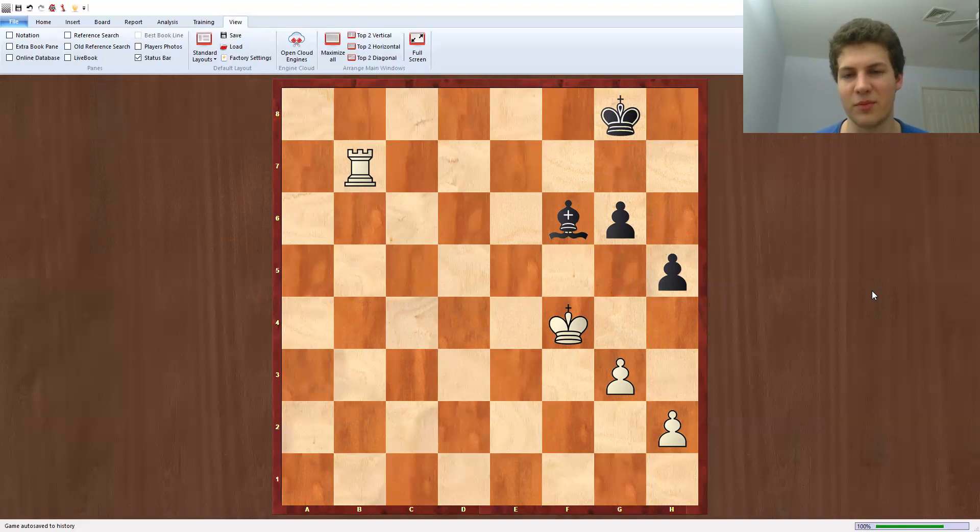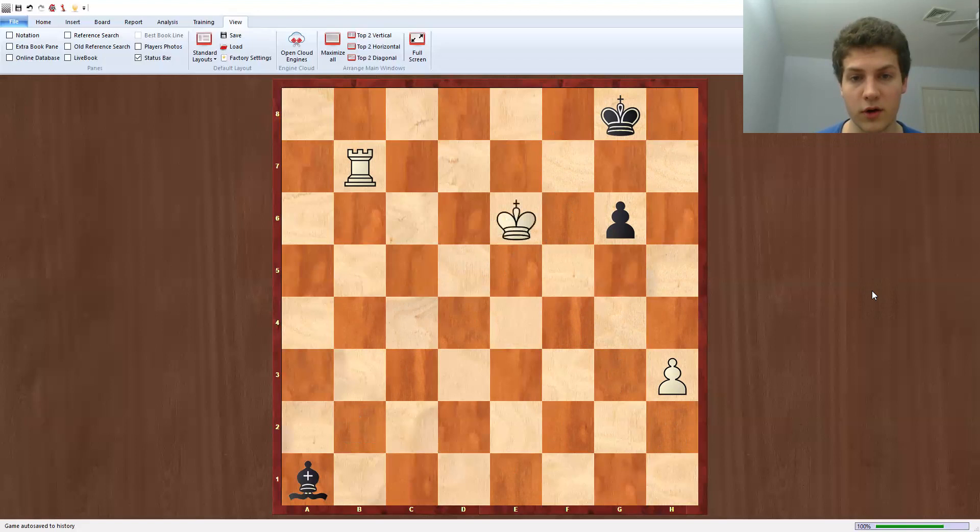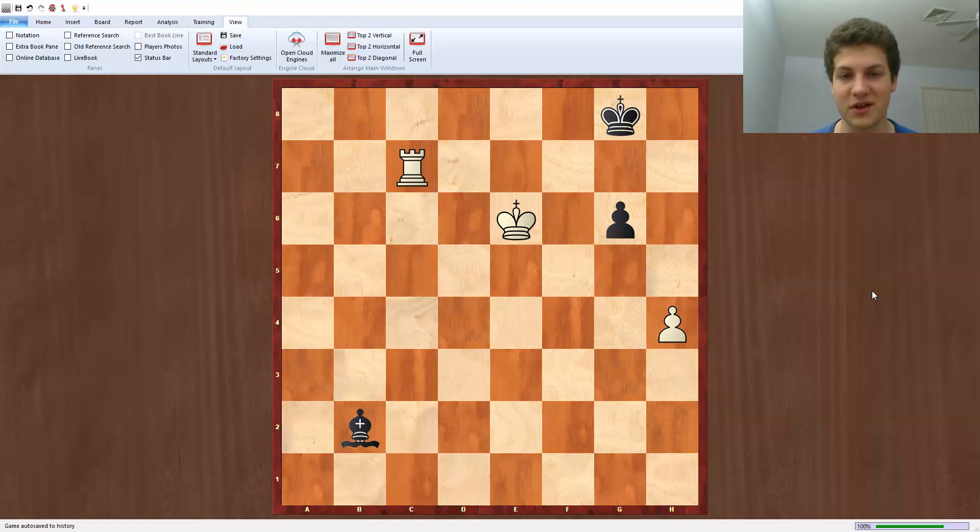And now g4. We just wait as black, and then bishop back to a1, bishop to c3, and bishop to b2. Now h4. What that means is that white is going to switch the rook to g5 and play for the move h5 on the move king to g7.